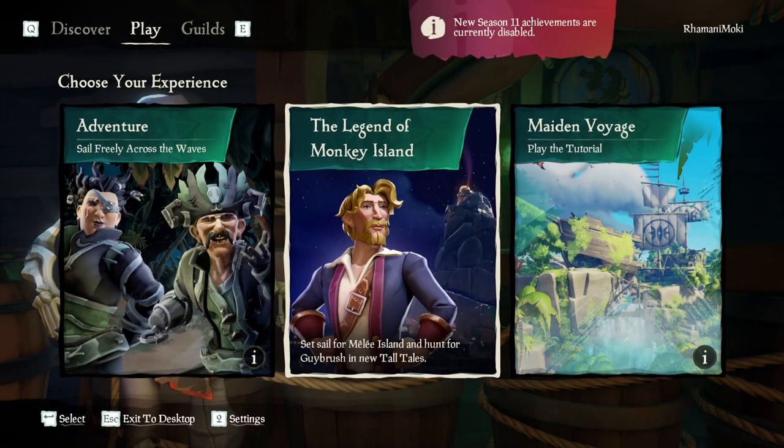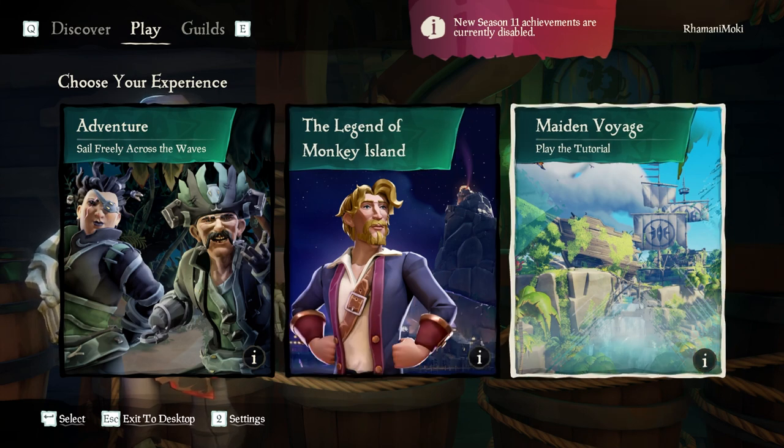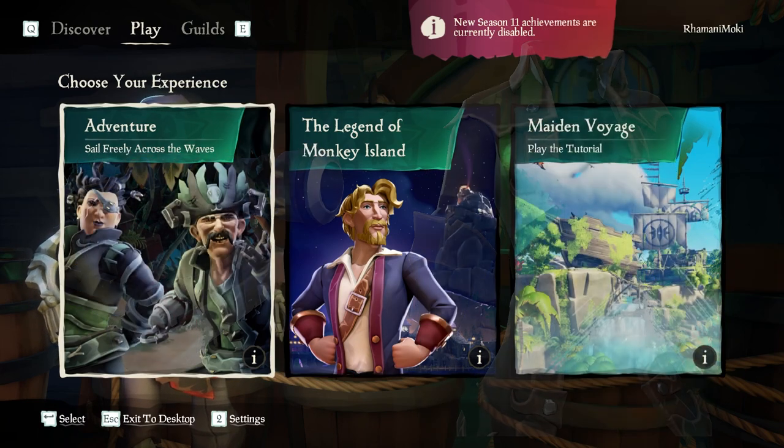Upon finishing the Maiden Voyage and entering the main menu again, you'll be greeted with three buttons: Adventure, to sail freely across the waves; Legend of Monkey Island, to play the Legend of Monkey Island Tall Tales; and Maiden Voyage, to replay it in case you missed any commendations to unlock any free cosmetics it might provide.